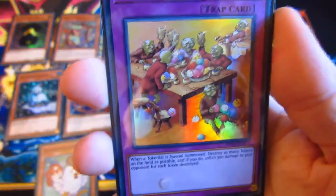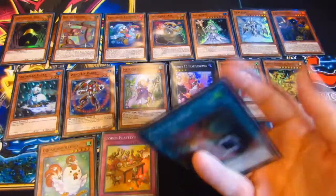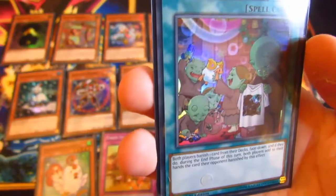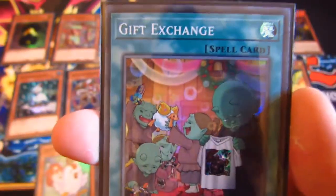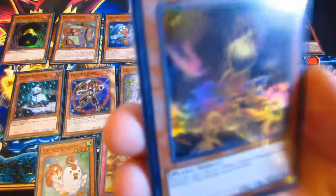Next we have Token Feast. When a token is destroyed, destroy as many tokens on the field as possible — if you do, deal 300 damage for each token destroyed. Pretty straightforward. Then Gift Exchange: both players banish one card from their decks face down, and during the end phase of this turn both players add to their hands the card the opponent banished. You've got to be really careful with this one — the opponent is obviously going to put down something useless, so you've got to as well and hope it can be some advantage to you. Good early game card. Then Low Fire Bossing: once you tribute one face-up plant monster, summon a plant monster from your deck. Pretty straightforward.